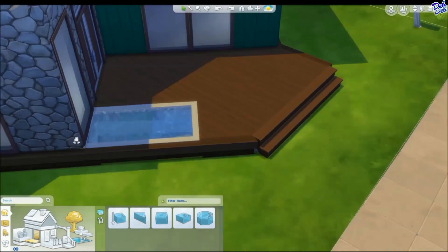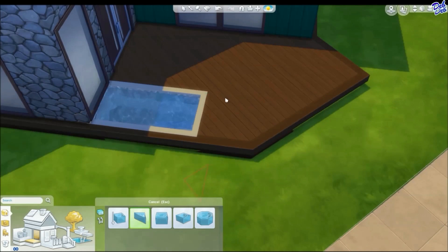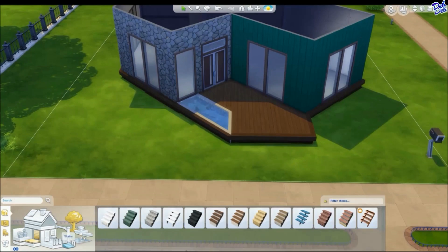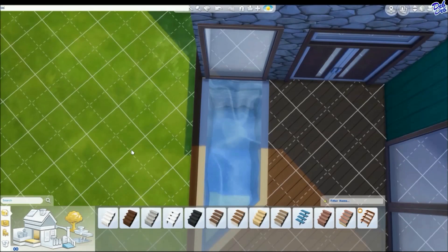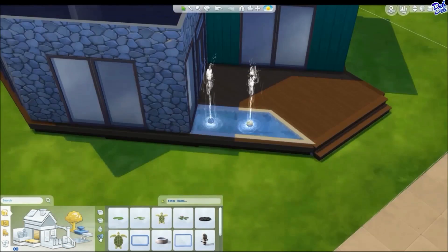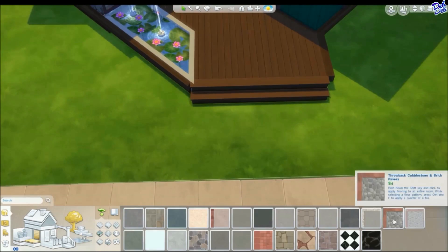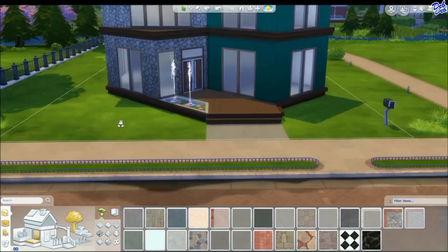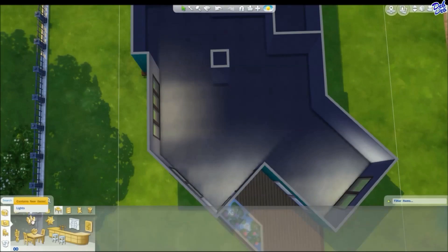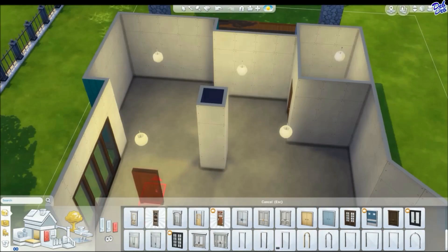Here I had a little bit of trouble putting this pool on this porch. And the reason that it would not place is because of the stairs. So to get around that, I just deleted that staircase, put the fountain where I wanted it to be, and then I put the staircase back. I have found that this works, and this is not the only time that I have found that something like that works in the Sims.